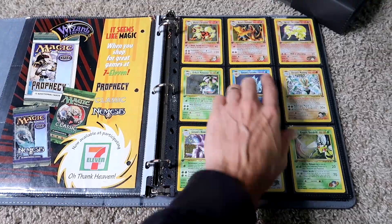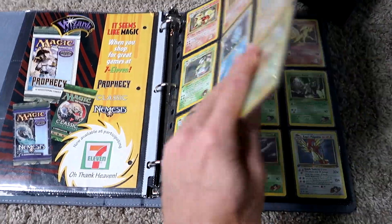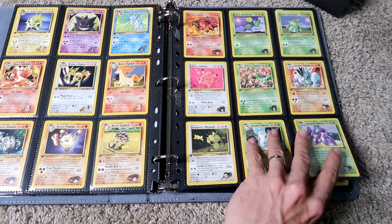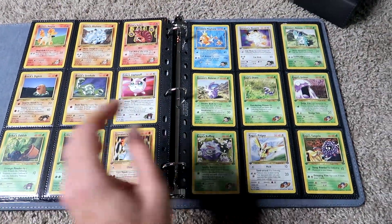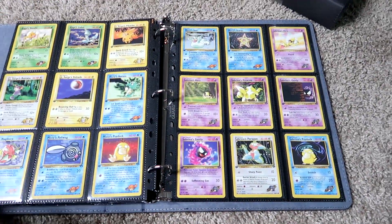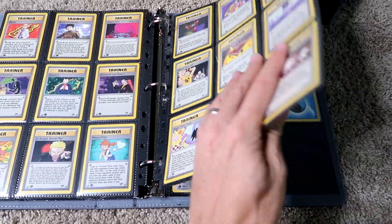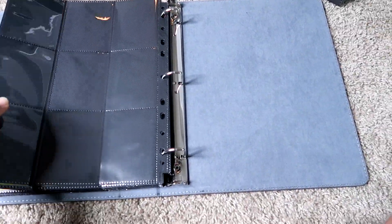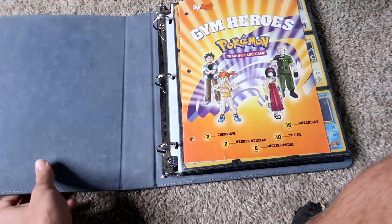The reason this Charizard isn't graded is because I pulled a pack-fresh one and have that one graded, so I decided not to grade this one. The idea of having all eight gym leaders from the two sets and their associated Pokémon — I think that was one of the most genius ideas Pokémon ever had. I think they really missed out by not doing that for Generation 2. If you're a Gen 2 fan, we really missed out on not having Gym Heroes-style sets — like Claire's Kingdra in English. I know they printed some of that in the Japanese VS series, but it's just not the same.